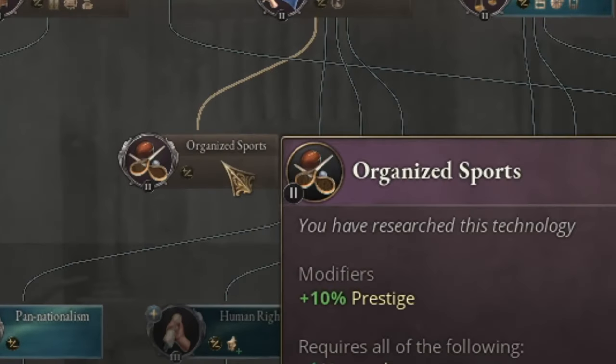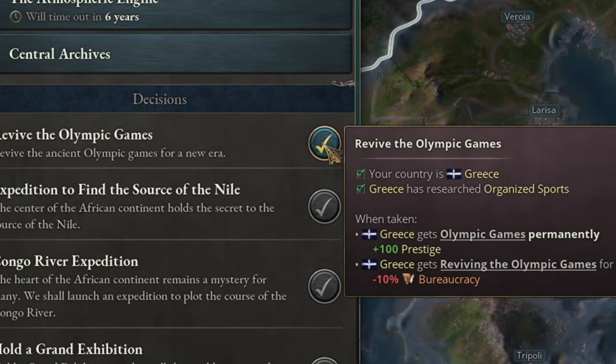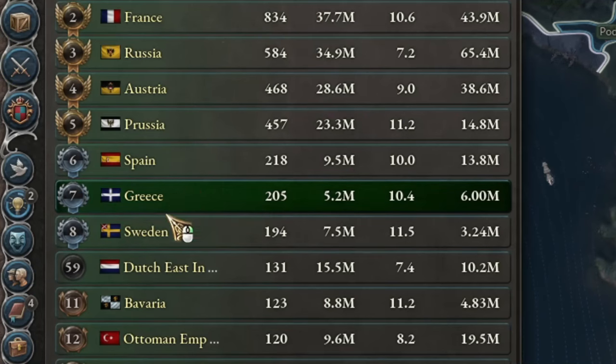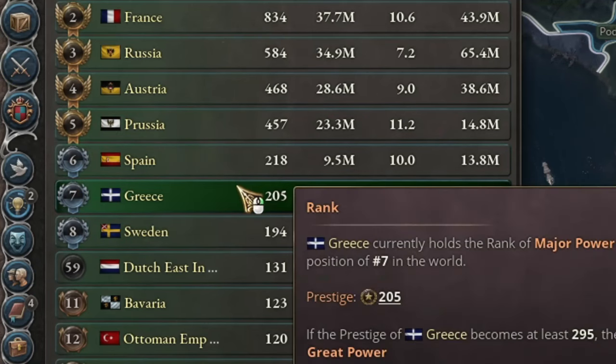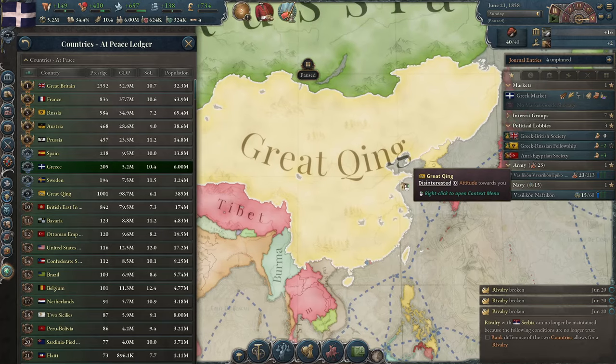I also managed to develop the social technology of organized sports, which means it's time to revive the Olympic Games. This immediately made me one of the greatest powers in the world, alongside countries like Sweden and Spain. Prussia has doubled the score, but still — my tiny Greece has more prestige than mighty China.